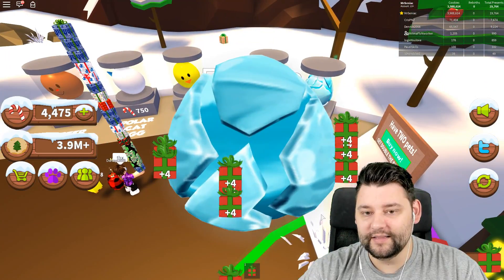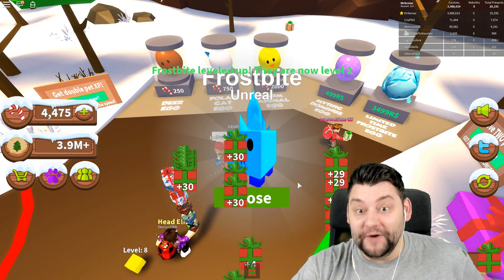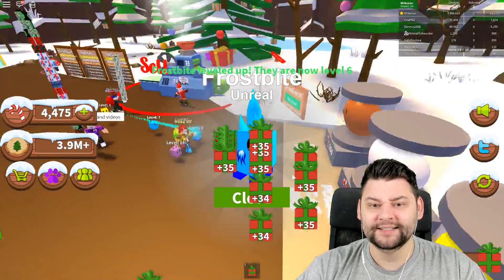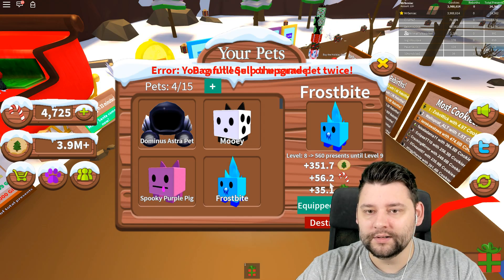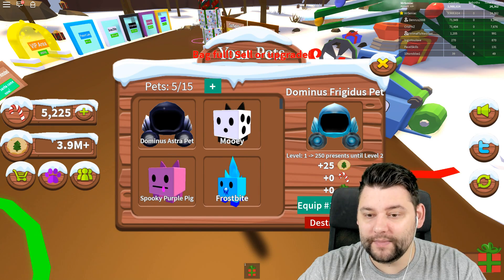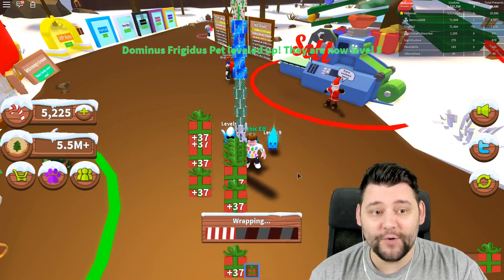I just bought the limited time frostbite egg - frostbite, unreal! It's very good! That is crazy! Part of me wants to buy another one - that means I'm going to gain presents so much quicker. I just got another one. You can't equip the same pet twice though. We've got the frostbite equipped as our first pet, and a 25-collection cookie pet as our second. We're now getting 36, 37 presents - oh my good god, we're getting so many presents at a time.